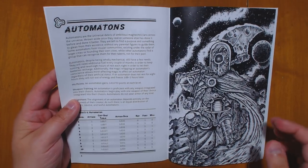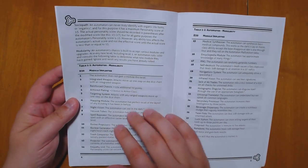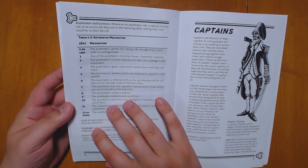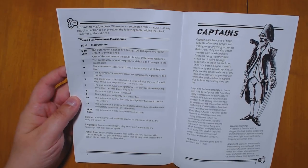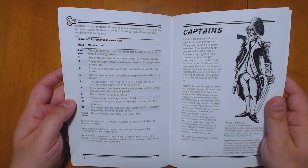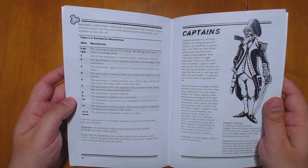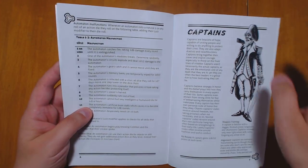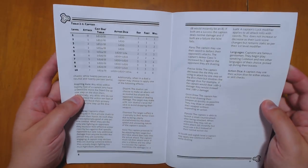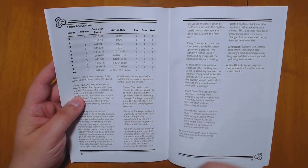So it starts off with some new classes that you can be in this setting. We have automatons, which get a variety of modules that they can implant in themselves, along with malfunctions that can occur to offset that. We also have captains, which is a great class if you are into dueling. Dueling is not something we see very often in D&D-like games, mostly because combat is fairly abstracted. But this adds a number of mechanics and special combat abilities that allow you to really do a more cinematic duel — you can disarm, disorient, feint, and so on.